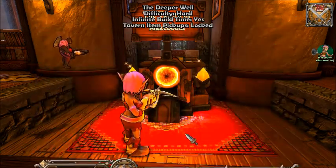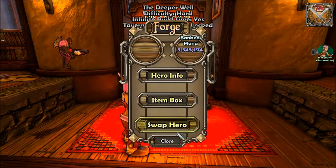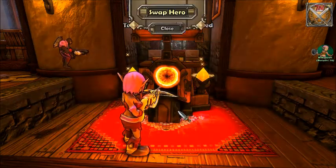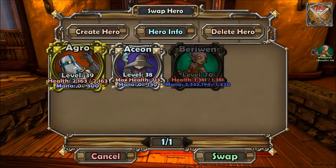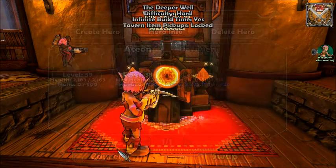There are four main characters in this game: a squire, a mage, a huntress, and a monk. All of them have different skills.